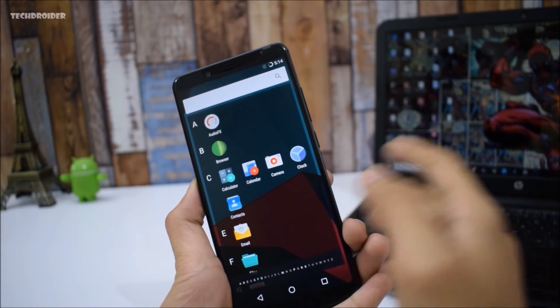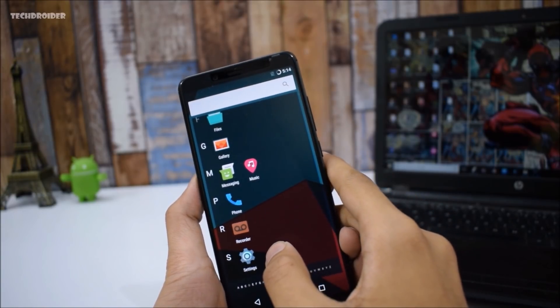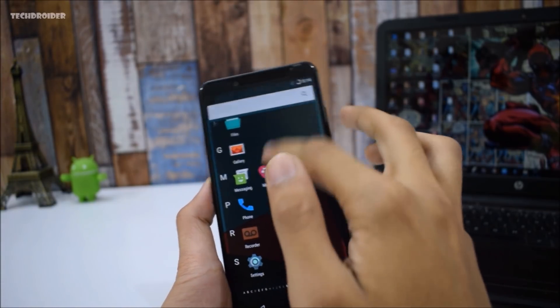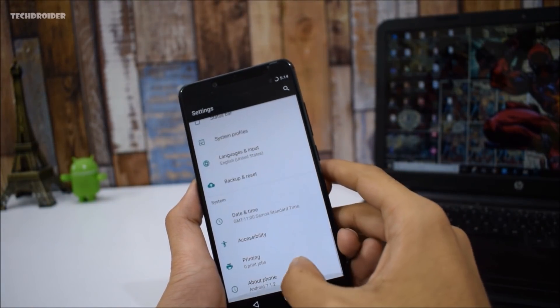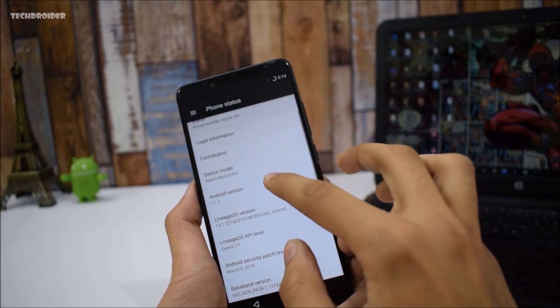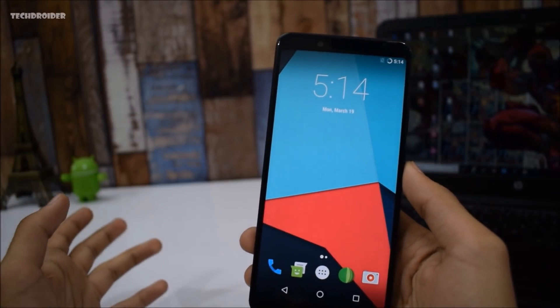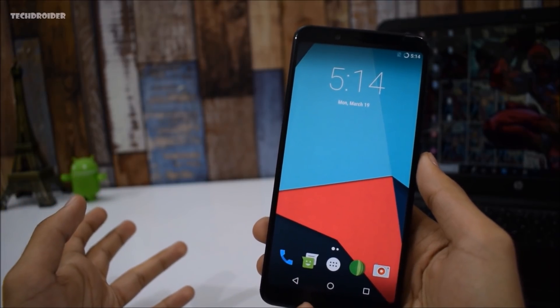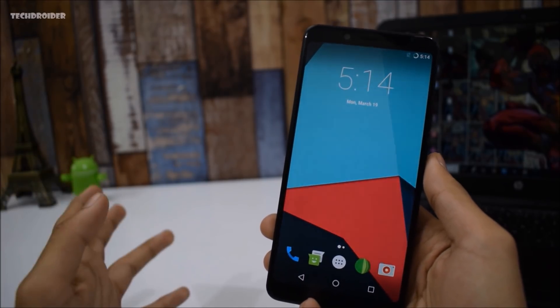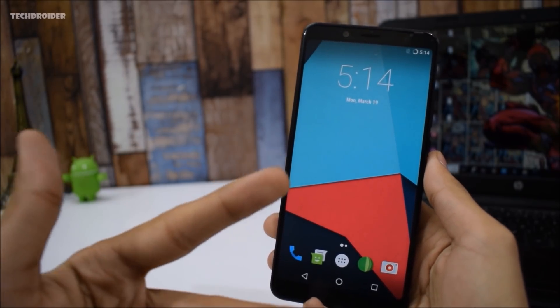If you're a stock Android lover, you can definitely unlock your bootloader, install TWRP recovery, and install LineageOS. There are tons of ROMs coming pretty soon. It runs on Android 7.1.2. This is all for this video — I hope you enjoyed it. I'll be doing a full review pretty soon, so make sure to subscribe. Thanks for watching, peace out!